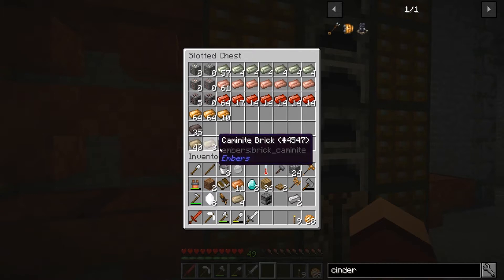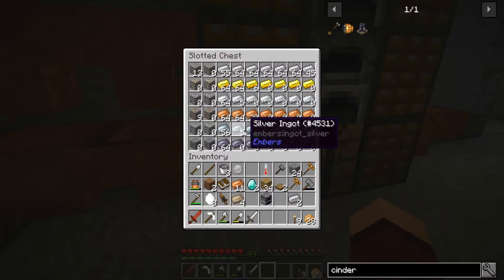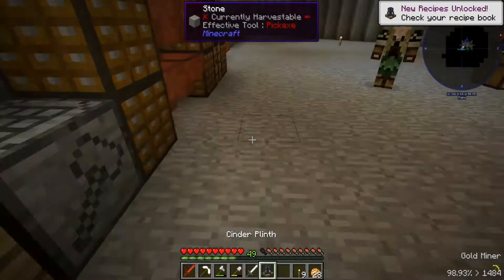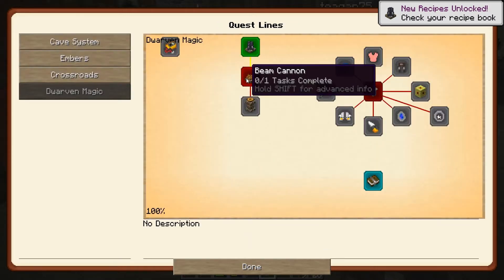Four of these — you're making the plates — and then we need silver. This might be the first time I'm even using silver in this pack. I think I used it for one other thing. Three plates, Perth. Good, okay, and we have that.